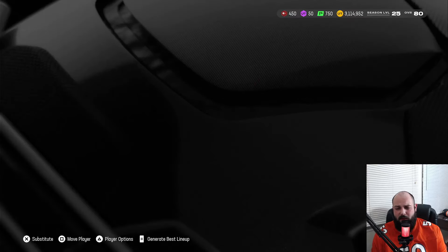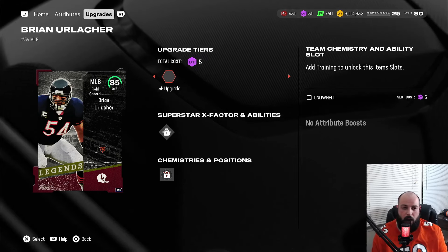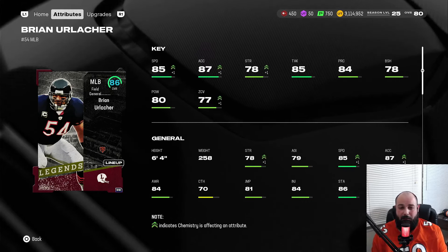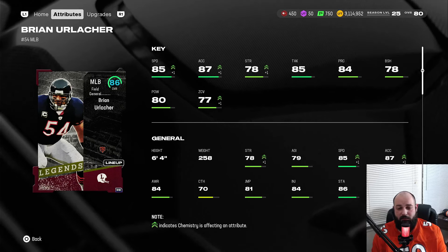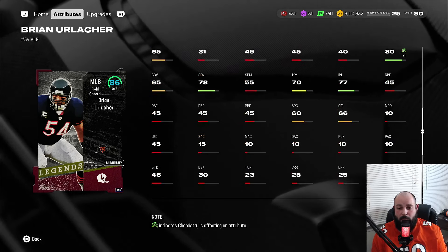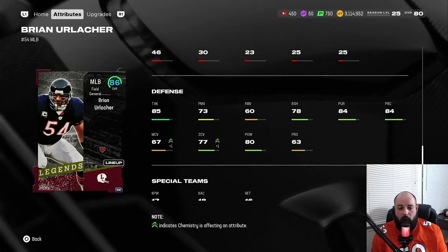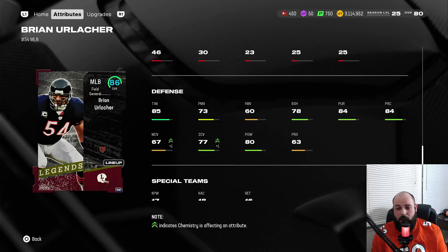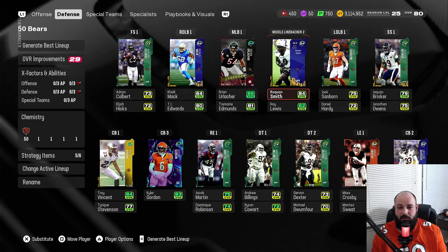On the defensive side, we have a huge upgrade at middle linebacker — Brian Urlacher, my favorite player. If you haven't checked out the video of me trying to pull him, go watch that. He has 85 speed, 87 acceleration, 85 tackle, 84 play recognition, 77 zone, 80 hit power, six foot four 258 pounds. He's my user and has been amazing — 80 change of direction, 81 jumping, 84 awareness, 80 hit power. Just a beast of a card, really fun to use.